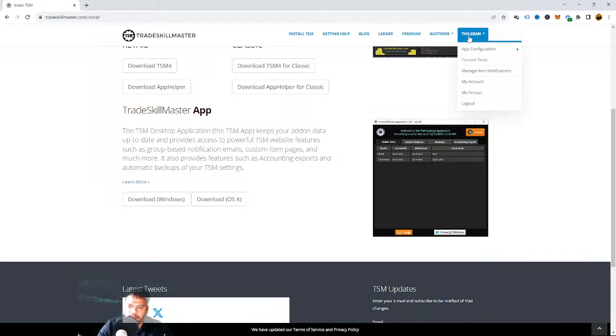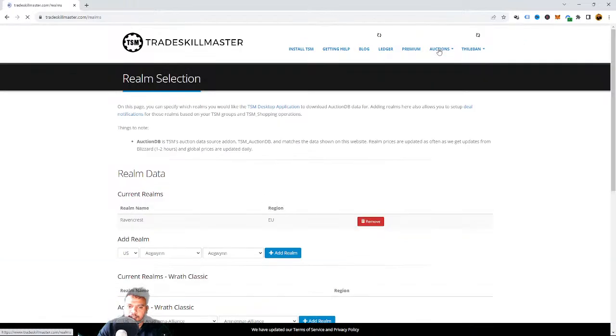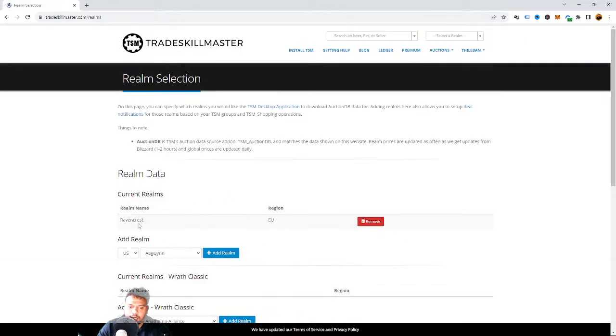I already signed up, so that's why my name is showing up here. Once you have set up your account, go to app configuration, then realm selection, and select whichever realm you are currently in. I am in Ravencrest EU, so I select that. If you're in a different region and different realm, you have to select that one.